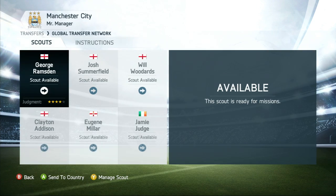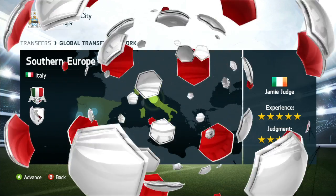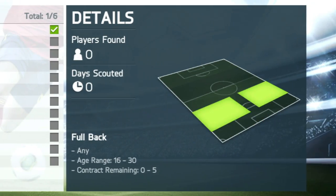Now you can manage a staff of Scouts and send them to different countries around the world to search for talent. Specify the type of player you're looking for by giving a range of criteria to your Scouting Network, based on your team's needs.